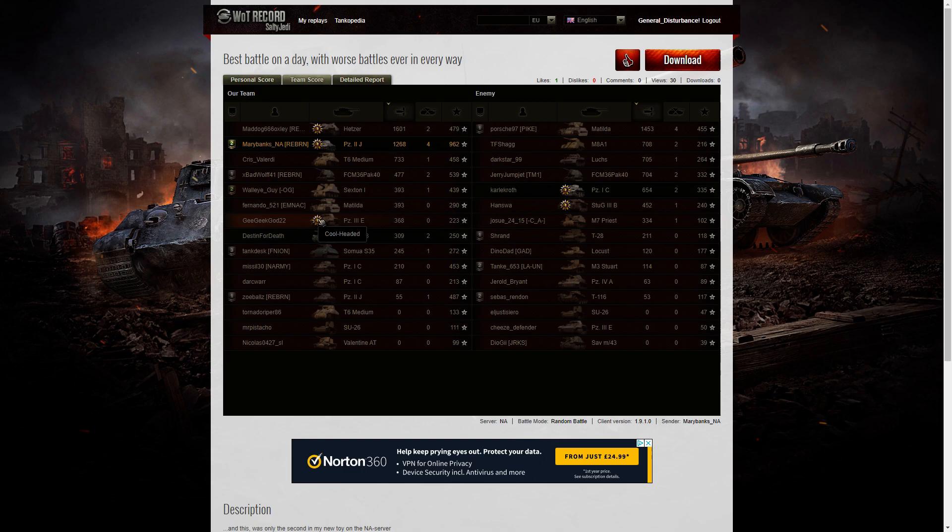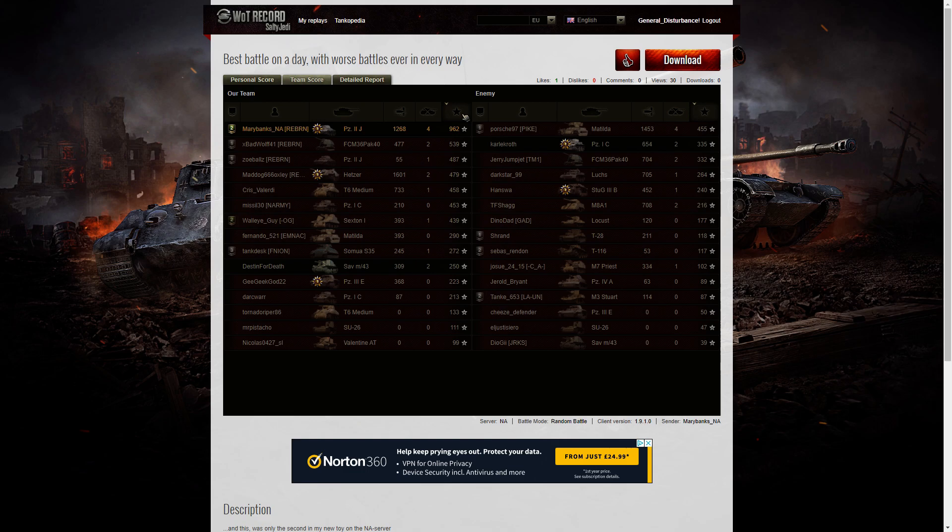The Panzer IIIe managed to get a Cool-Headed medal, and the Panzer I C got a Spartan. The Panzer IIIb on the enemy team got another Cool-Headed. When it came to kills, it was shared between Mary — who got 4 kills — and the Matilda on the enemy team. For base XP it was Mary with 962, the highest. Not enough to get over 1,000, but 539 to Bad Wolf in the Pak 40 and 487 to the other Panzer IIJ on her team — and that was Zoe Balls. I just noticed: I didn't realize this was whilst they were platooning on livestream; Zoe was in the Panzer IIJ.